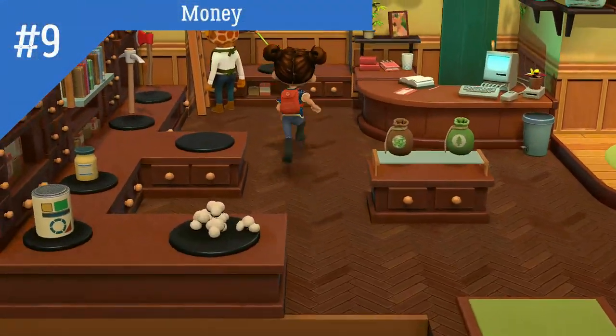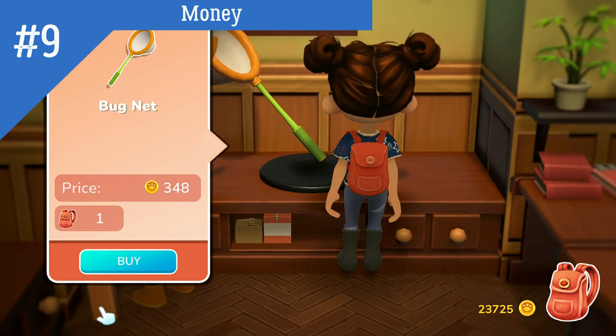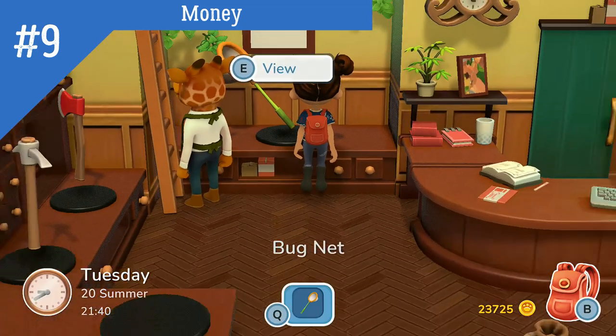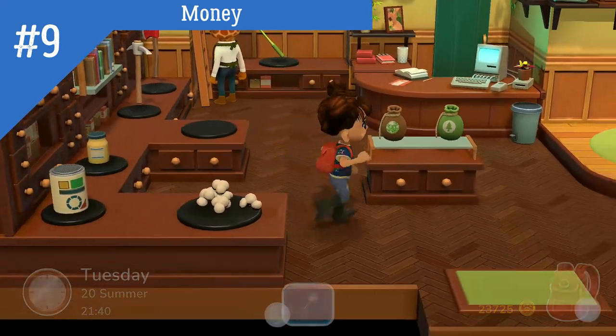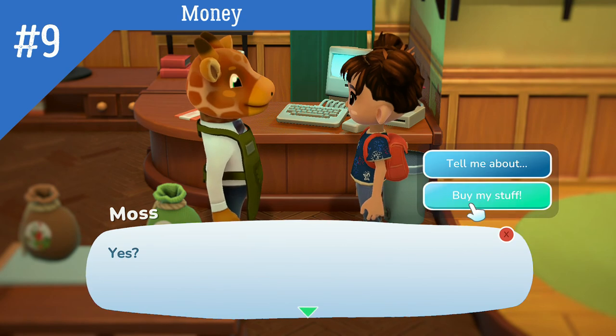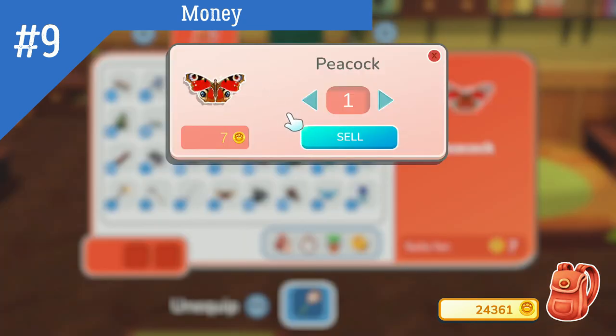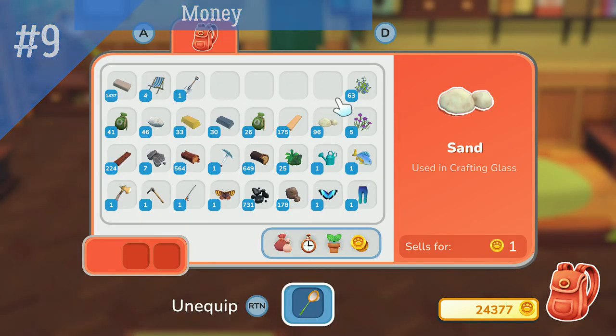Number 9. Money. Try to aim for purchasing the butterfly net as soon as you can and then go for your backpack for deeper pockets. The fastest and easiest way to make money at the beginning of the game is to catch butterflies, sell items from your first two villagers, pluck flowers, complete quests, and sell items you have created at Sally's.